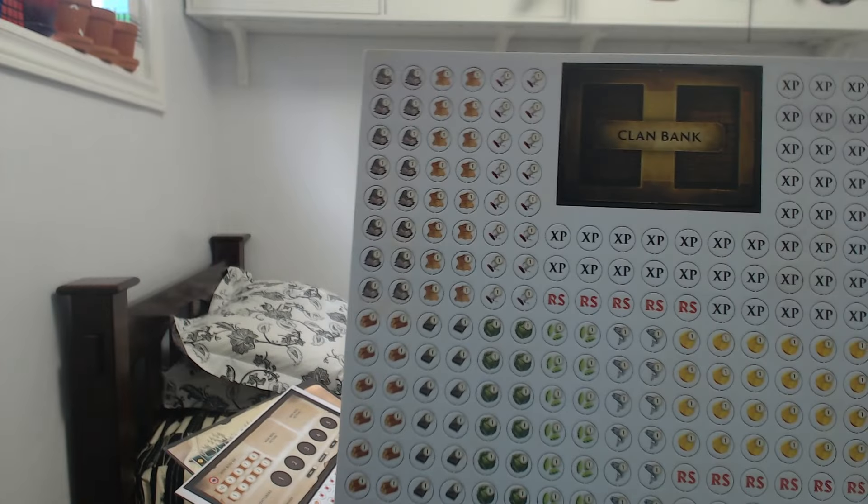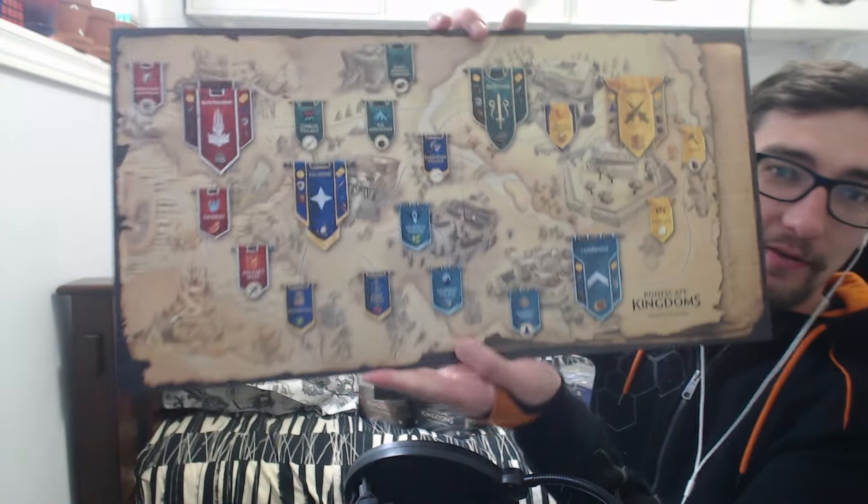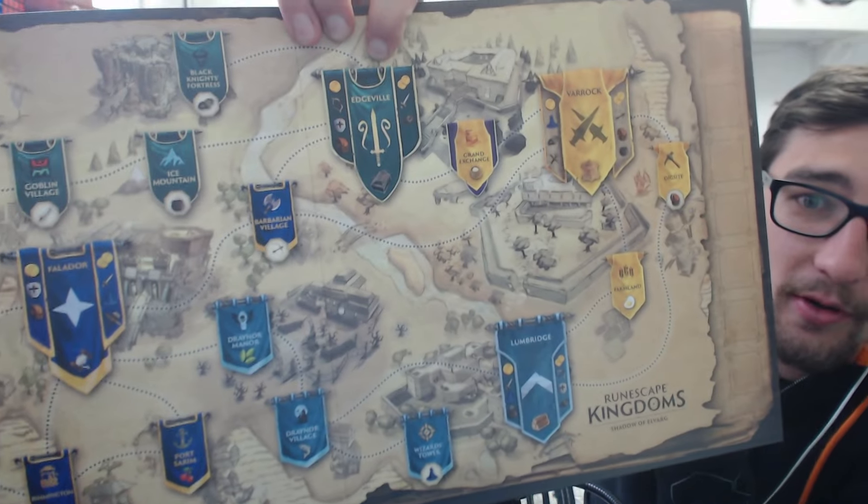We can open up the tokens package. XP tokens, fishing tokens - I'll put that a little closer and try not to pop out all the tokens. There's another token sheet, and a very cool-looking boss tracker. And what else - oh, this is the world of Gielinor! We've got all the cool main areas: Burthorpe, Falador, Edgeville, Varrock - all the important cities you'd expect to see.